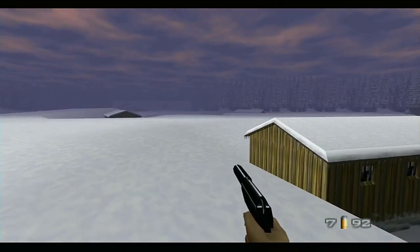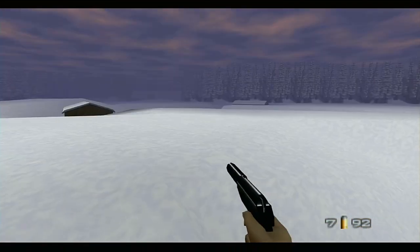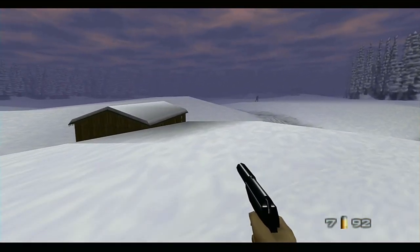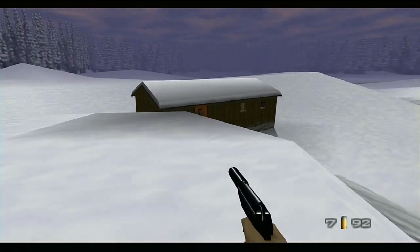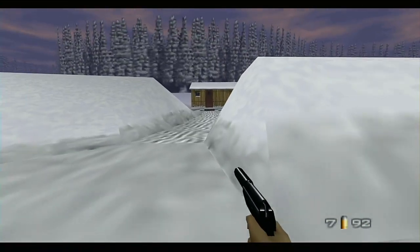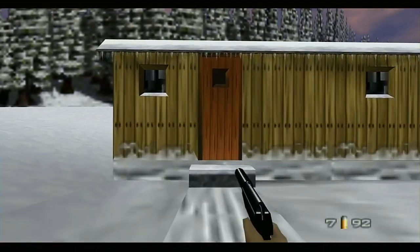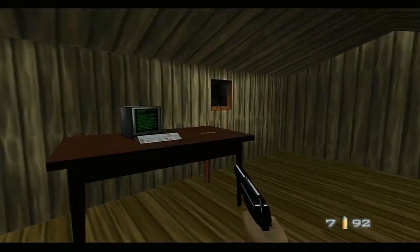Thanks for the club. That house is pretty much empty. So we're back at the barrels where the dude set the barrels. Right across from that, after we get that colonel dude's key, gotta come in here and grab this key on the desk.